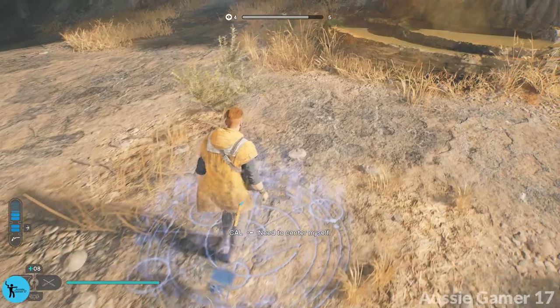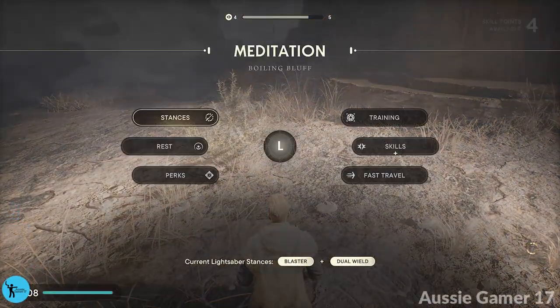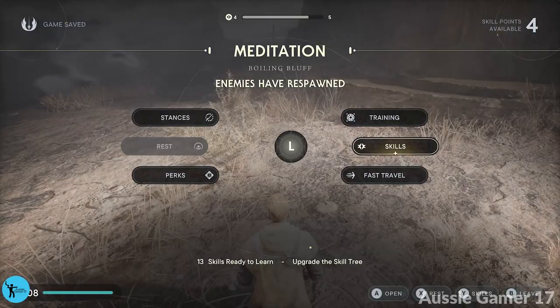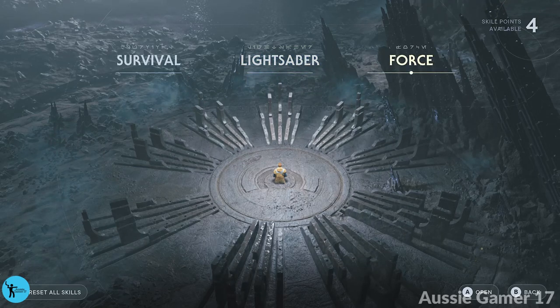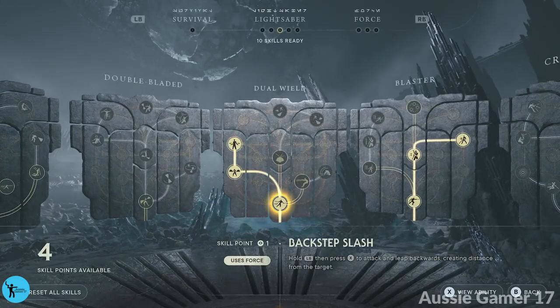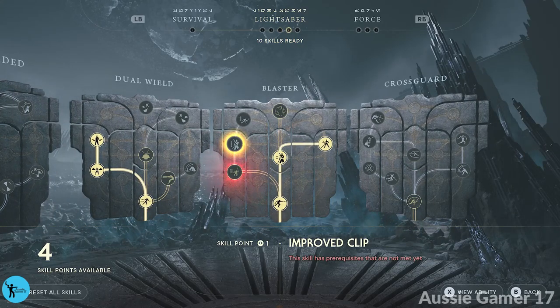From here we are going to be progressing the main storyline, which is kind of exciting. I've got some skill points — do I want to spend any? I didn't really plan any more skill points. We were going to change our stance back. I just realized we've already got that blaster achievement, haven't we? We got that in the last video.